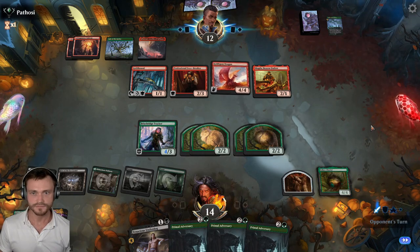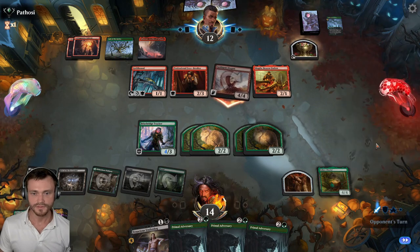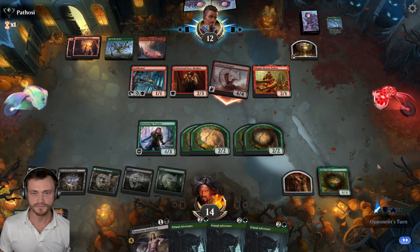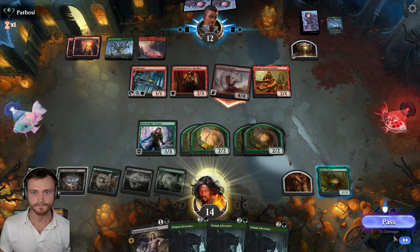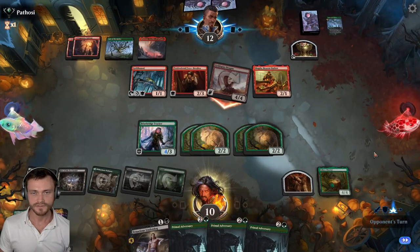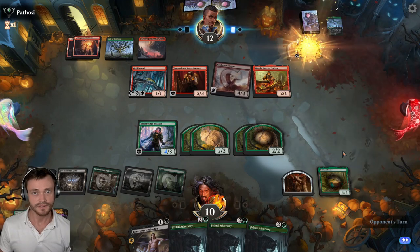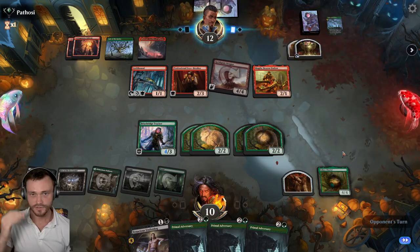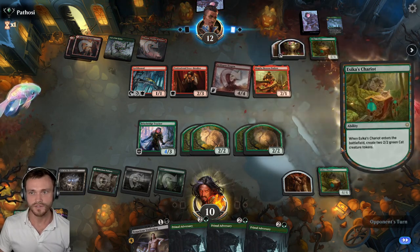Two attackers — just Gold Span. No ability to block it yet. Two blockers. Down to 10, the clock continues. We're going to have a good crackback this turn — a lot of Treasure, a lot of ability to draw cards. They have their own Chariot! That's why green is in the deck.